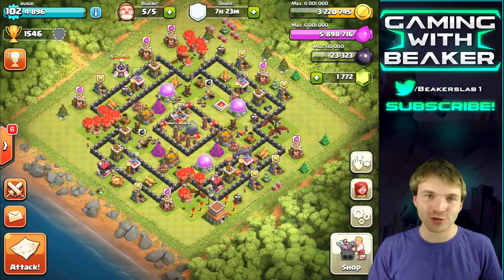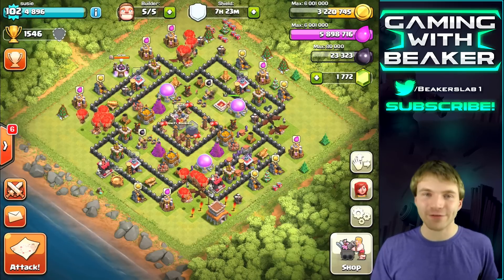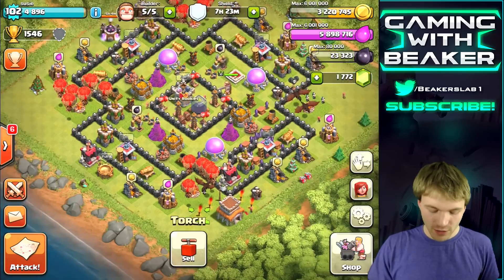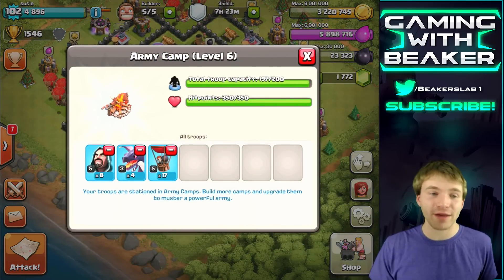As promised, right now we're gonna do another one of my favorite strategies at townhall 8 — drag loon. This is very easy and very fun to use. We're just gonna kind of do a farming raid with it, but a couple dragons and a couple balloons is an awesome combo. I have no idea why we have wizards but we do, so we're gonna bring those in as well.